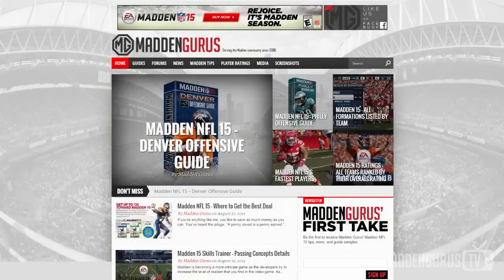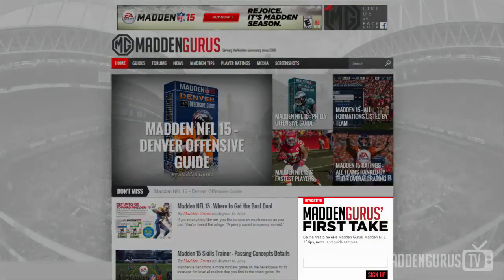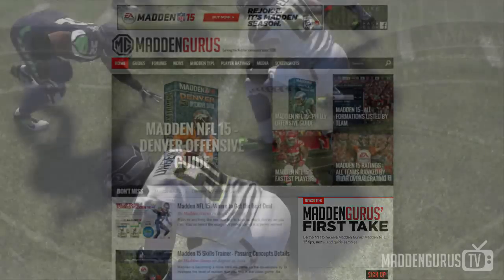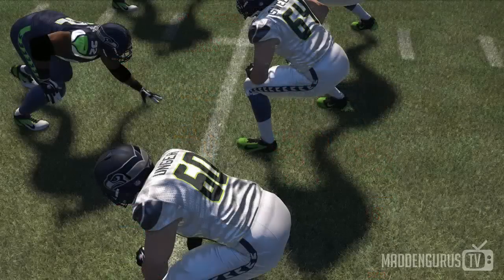Sign up for the email subscription — you're going to see it on the right side, it says MaddenGurus First Take. Just put in your email, hit submit, and then you'll get it immediately in your inbox with a video breakdown and all the steps. So this is the blitz — this is the preview of the guide.